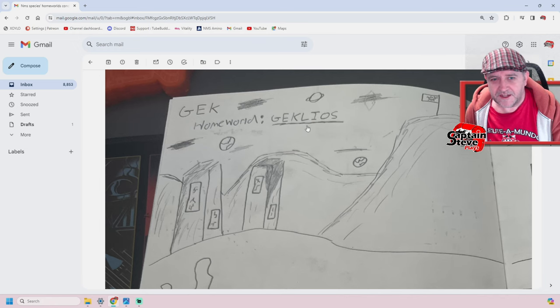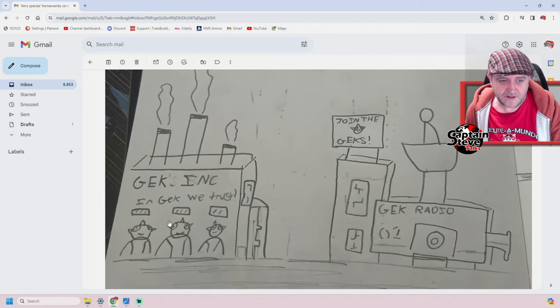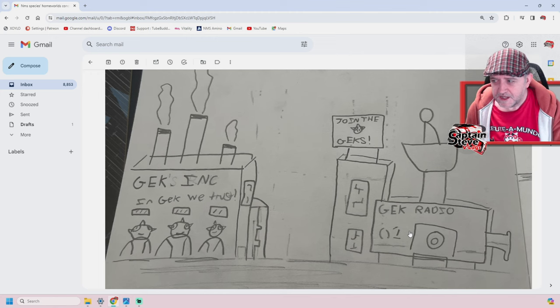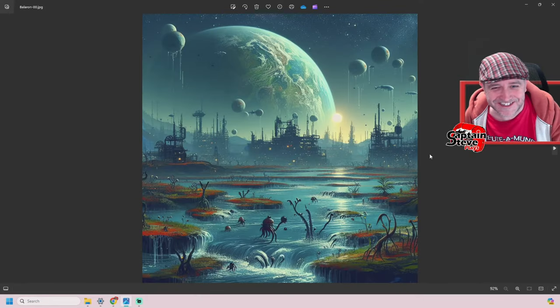So let's scroll on down. It says Gek Homeworld, Gek Ilios. Now what I noticed about his artwork for Gek Ilios is it's got lots of hills, lots of sort of factory-style buildings — like this one here, Gek Sweet Trust and Gek Radio, and all that sort of shenanigans. So I figured I'd feed that into a prompt and see what AI came up with. And this is what AI came up with. How cool is that?